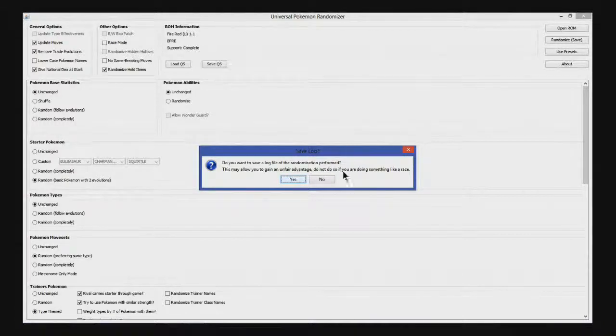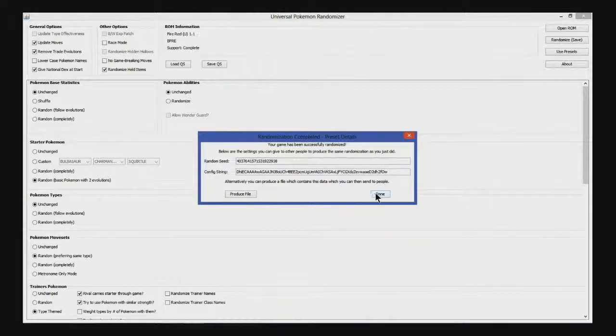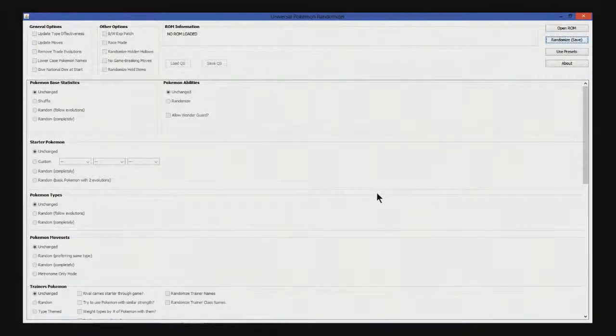It says this may allow you to gain an unfair advantage. This is all about jumping into the unknown and doing something really stupid that I'm going to regret, so — no log file. It also gives you a seed and strings that you could copy and give to somebody else so they end up with the same randomized ROM.